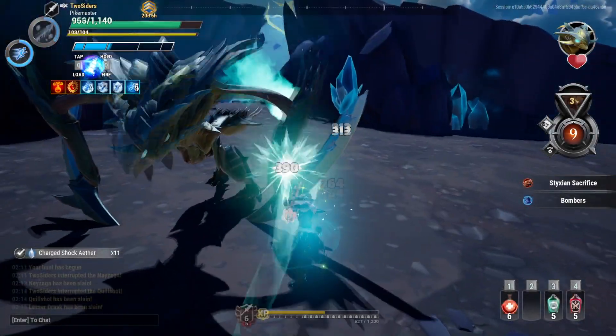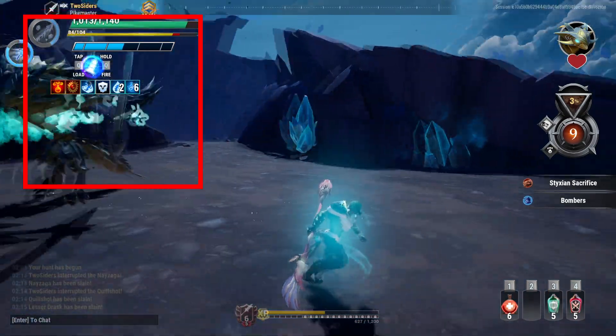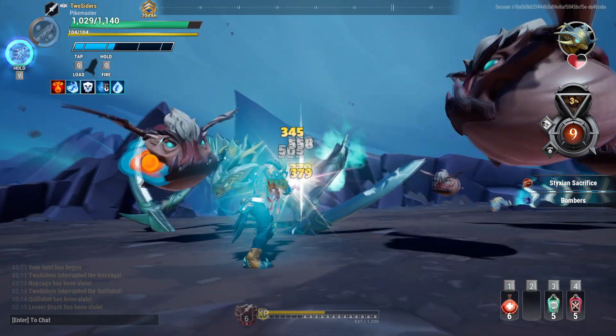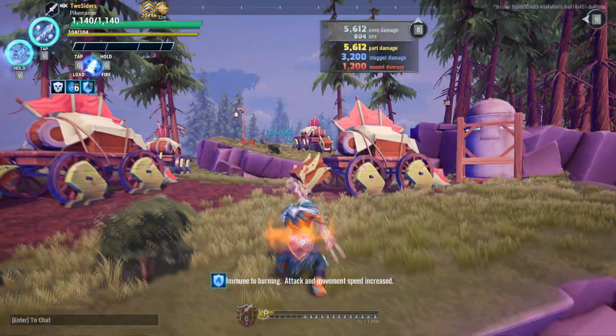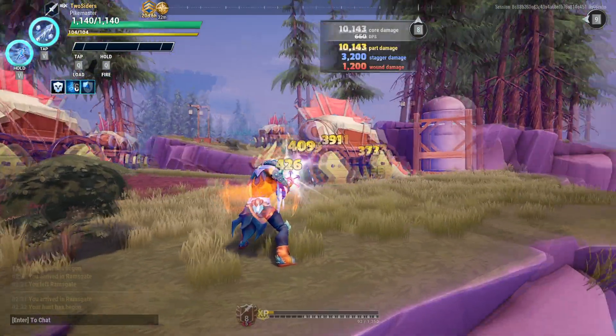The idea behind this build is to strike the same behemoth body part six times to build a recycle buff, wound the body part for the savagery damage buff, then use the Gothands special laser ability to deal massive amounts of damage. What's really amazing is that the Gothands does not reset the recycle buff even if you laser different body parts.